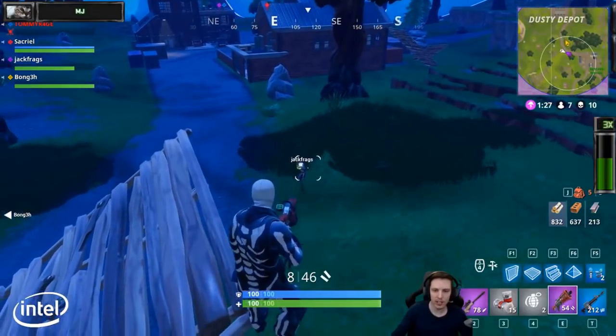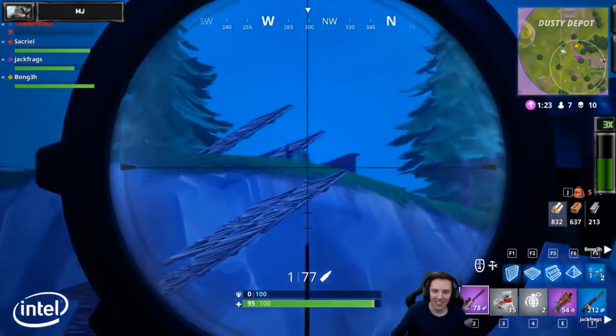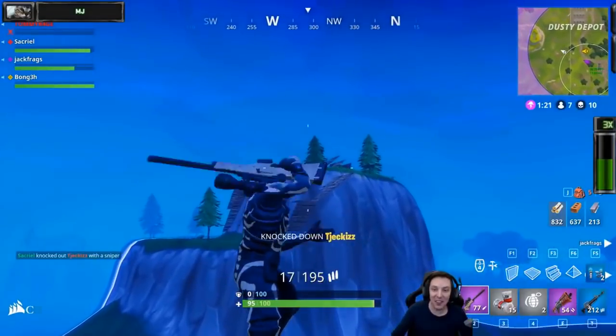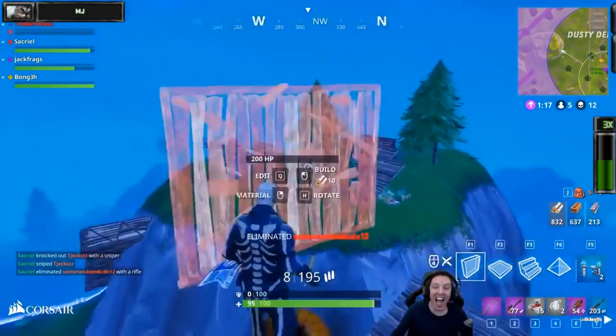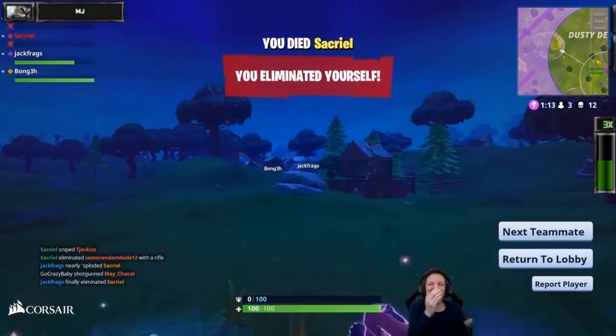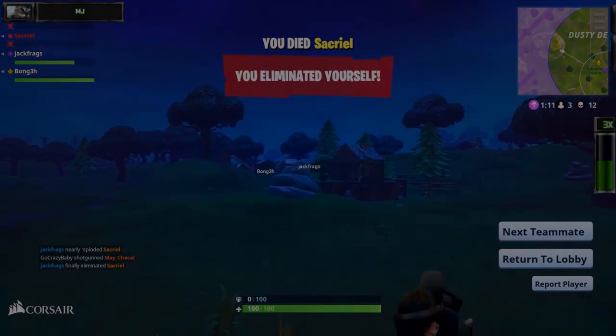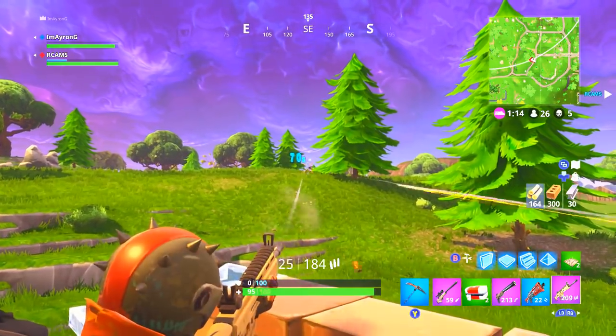Number seven: rocket riding. This is a really good method of transportation — you normally do it at the end of the game for that shock factor on the enemy. But unlike a launch pad, the rocket does blow up, and once you hit the ground you die. There's no reviving — you're a pancake.